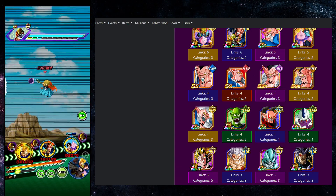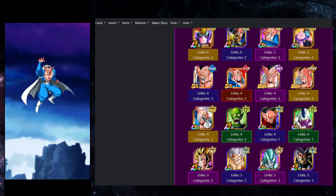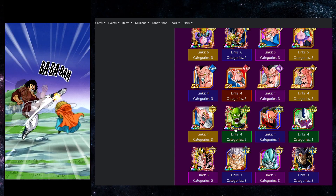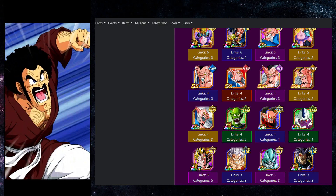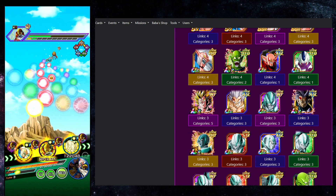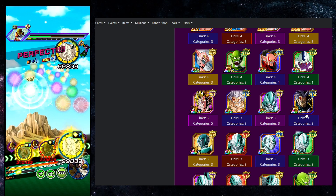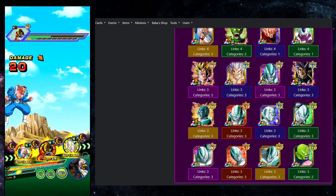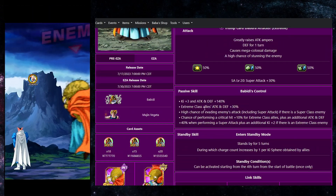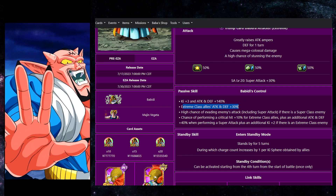Looking at his best linking partners, several of them still need an EZA themselves. One of the more interesting ones stacks defense but also needs an EZA. DKP is good but pretty much only good on Kid Goku's team so you're probably not running them together. Once you get further down the list you're basically sharing just three links - Shattering the Limit, Thirst for Conquest, Legendary Power. If he gave key with his support I would actually like this character a lot more.